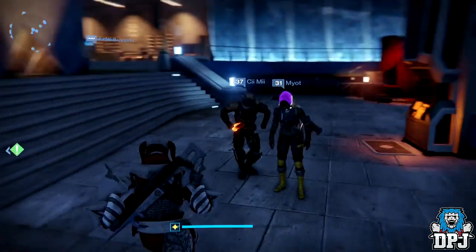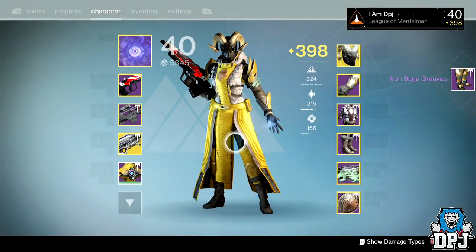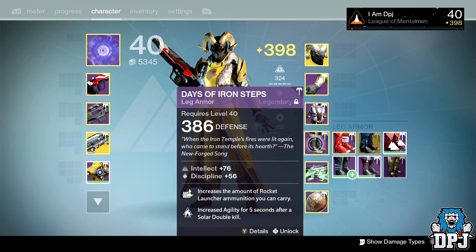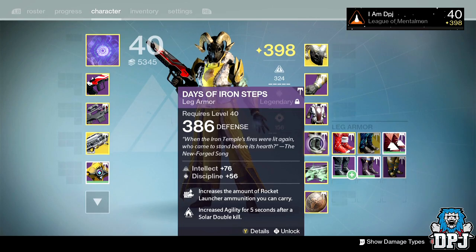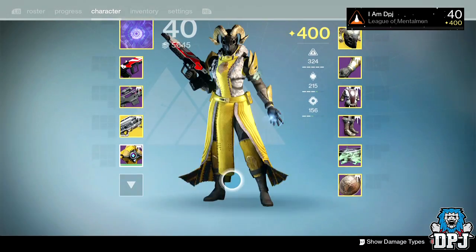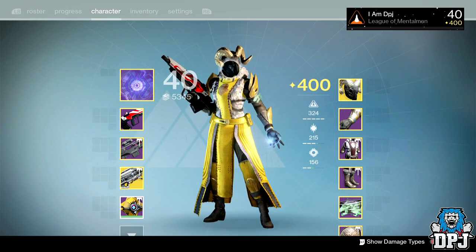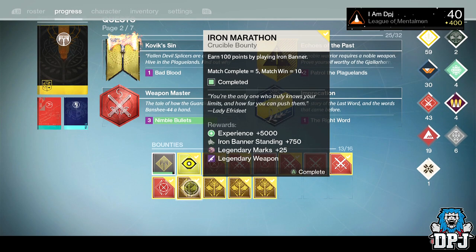Okay, switching to my Warlock now. Yes, I'm on my Warlock and as you can see I did need legs — I just didn't realize I also needed them on my Titan. I'm going to infuse these into my Days of Iron Steps for my Warlock. There we go — I'm now rank 400 on all three characters. Considering I haven't done a raid since challenge mode came out and haven't done a single challenge yet, mostly because the people I play with have moved on to other games, which I don't blame them for honestly.